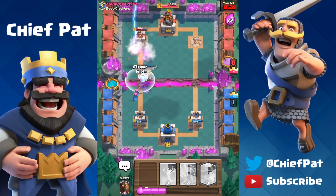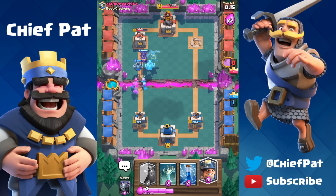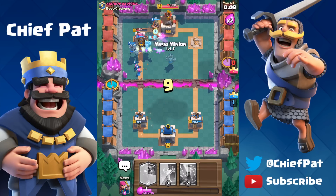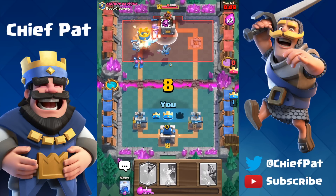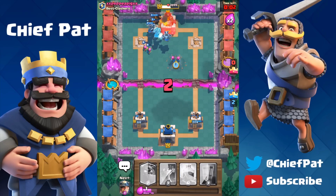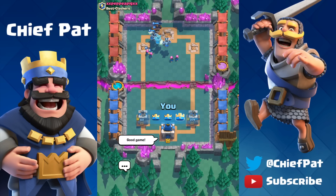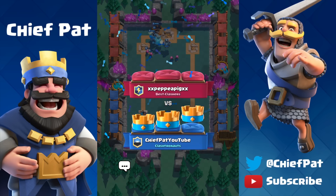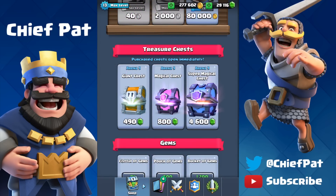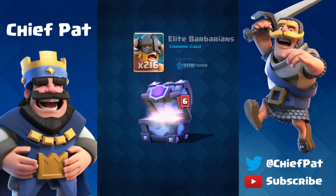As we head into double Elixir, our deck gets so much stronger. He even used a Zap Spell, which means we can clone absolutely everything in our hand — double Mega Minion, quadruple Archers, and double Lava Hound as we drop our Miner onto his King Tower. Rushing as fast as possible, trying to get that third crown with only six seconds left. With like 0.1 seconds left, we ended up pulling that third crown. That was one of the closest three-crown battles I've ever had.